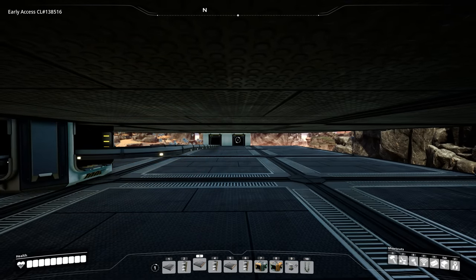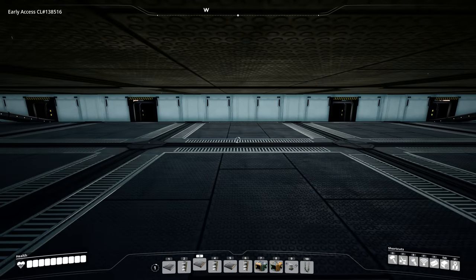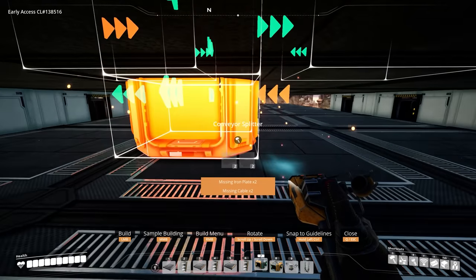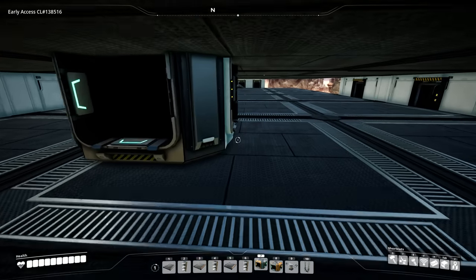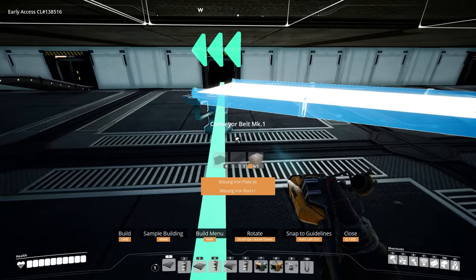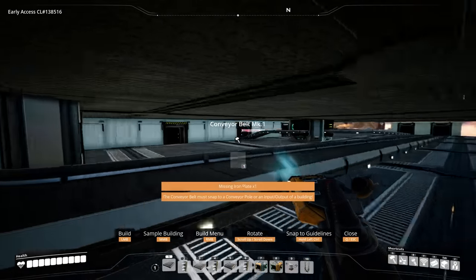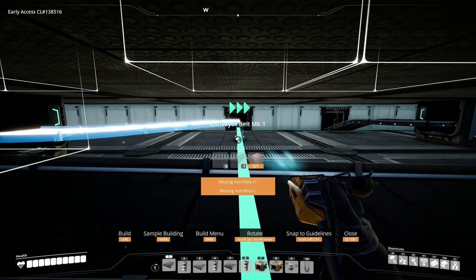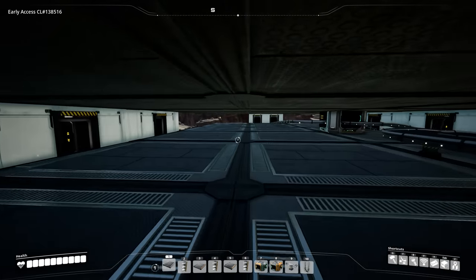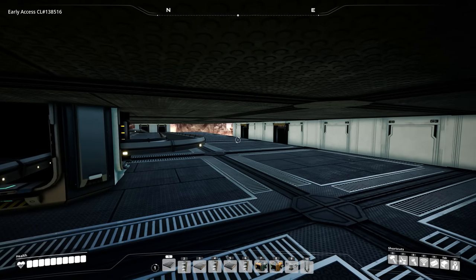For this belt coming up here, this gets routed into the middle. Bring the splitter back to where the middle foundation is and run this all the way down, then run these into each lift. For this last lift coming up, this will be for our steel pipes — those require 30 per minute, so 120 divided by 4 gives us our 30.